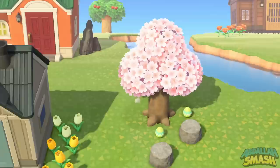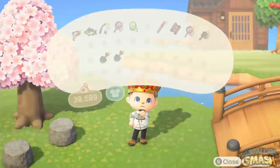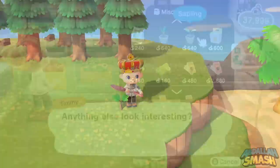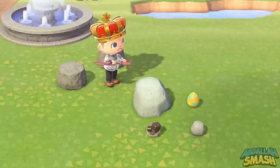Next on the list is the leaf egg. Leaf eggs are only available on normal trees — not cedar trees, not fruit trees, not money trees. It's just the regular trees. If you chopped down all your regular trees like I did, you may want to go to Timmy and Tommy's shop, pick some up, start planting them, and hope you can farm some leaf eggs.